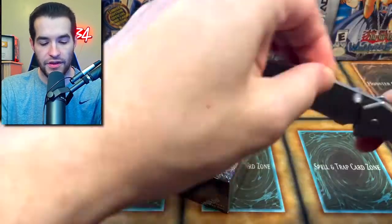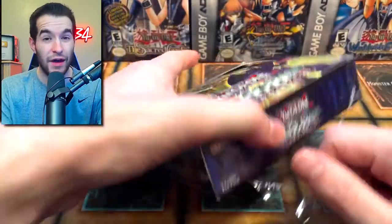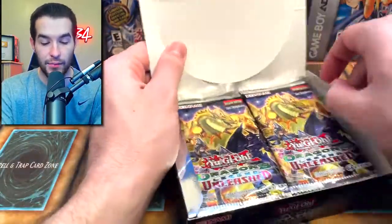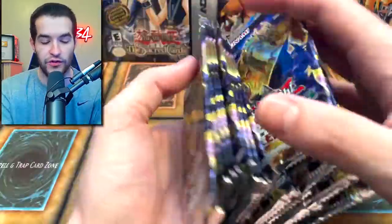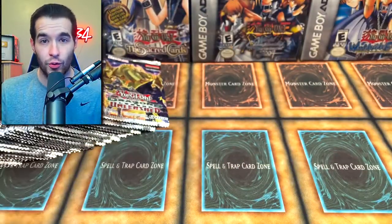Let's start off by opening up the Dragons of Legend Unleashed booster box. The cover card is actually one of Rhyme Style's cards that he plays with his Blue Eyes deck, and I have it in my deck as well. I don't have the secret rare, so I would love to pull Number 100, Numeron Dragon. This yellow dragon is the most expensive card — it can get pumped up to a ton of attack points. There's also cool stuff like Dark Magician Girl, and the Dragon Knight is an ultra in here, a reprint from Dragons of Legend 1.